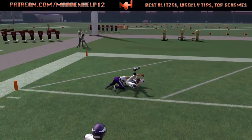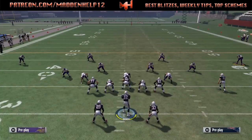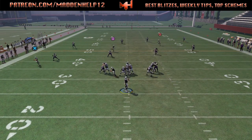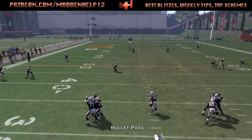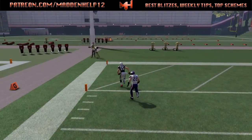What happens is that the safety bites on that deep in and we're able to throw it over the top. You want to make sure you're on the same side of the field that you want to throw to. If you're on the left hash, make sure the post is coming from right to left, and if you're on the right hash, make sure the post is coming from left to right.